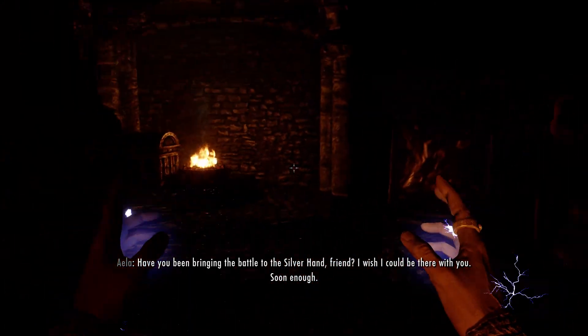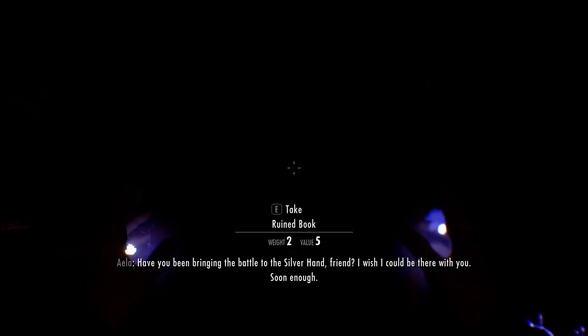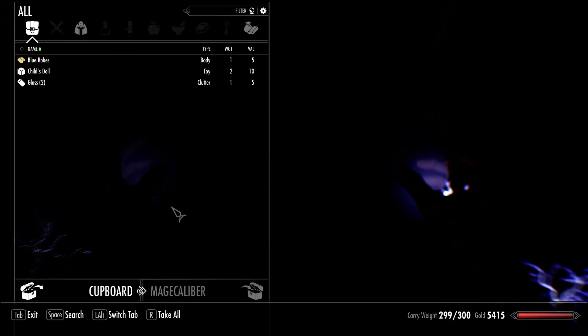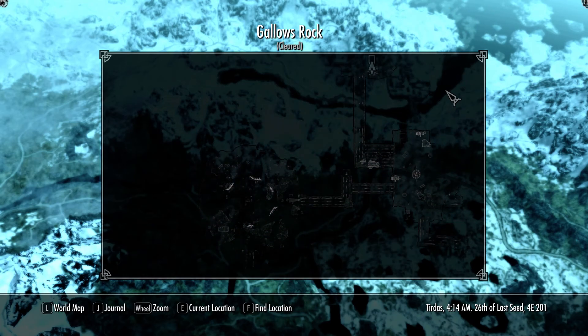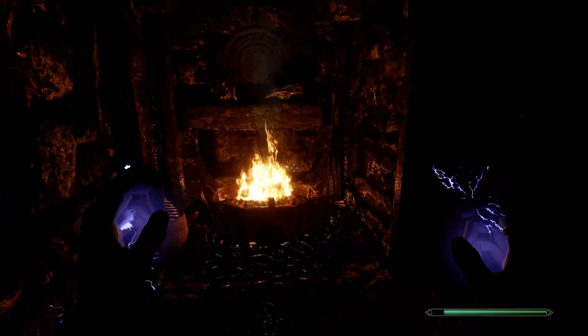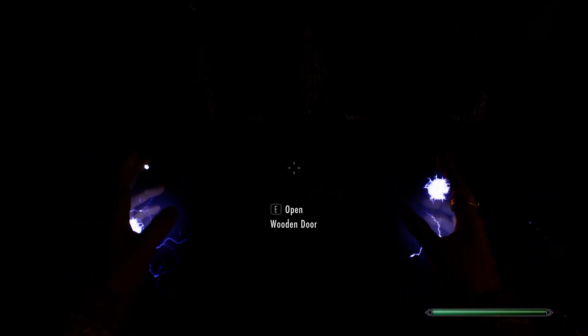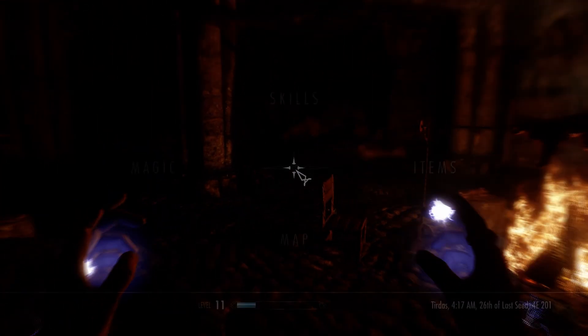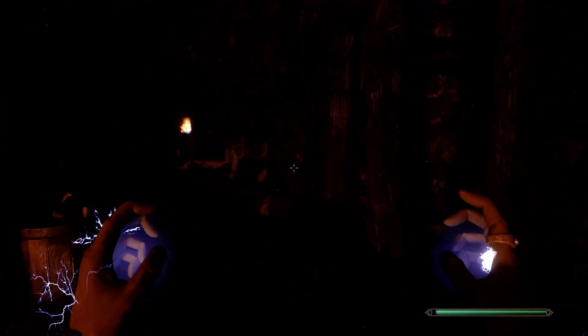Have you been bringing the battle to the Silver Hand, friend? I wish I could be there. What's this - all ruined books? Let's search the cupboard. We're fine - let's go out, let's go back to Whiterun. Look at this - the door bar and the wooden door - that means we are at the entrance again.